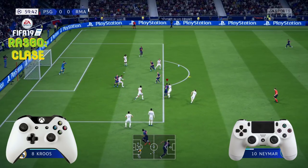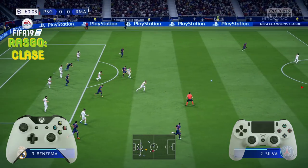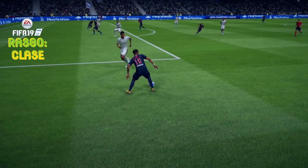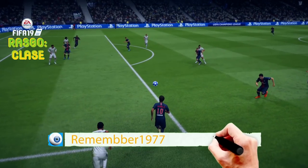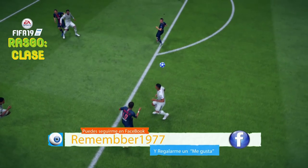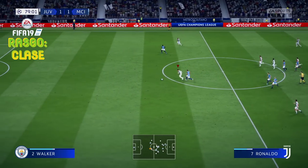Y después mantenemos LT y el joystick hacia arriba — en este caso el joystick derecho lo mantenemos hacia arriba con LT o L2 pulsado. Explico esto porque no siempre va a ser pulsar R3 para levantar nosotros el balón. Podemos hacerlo así, o incluso podemos utilizar un coche-a-flick o darle tres veces adelante al joystick. Hay infinidad de formas de levantar el balón.